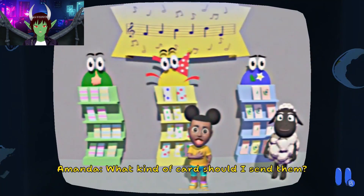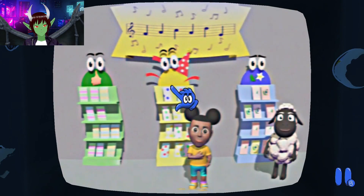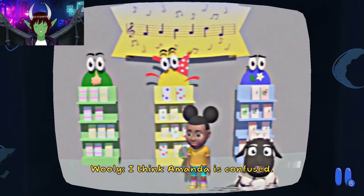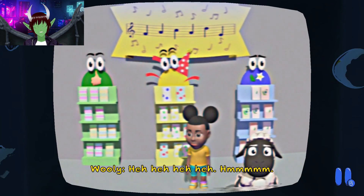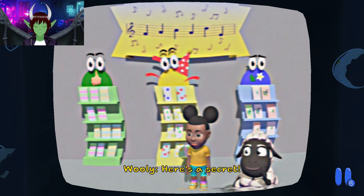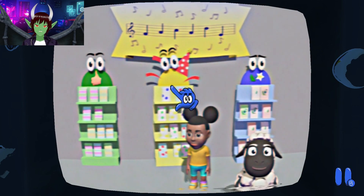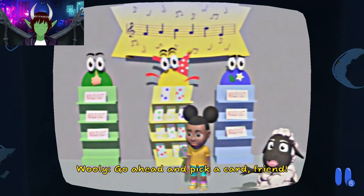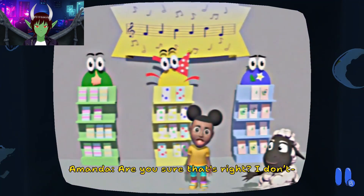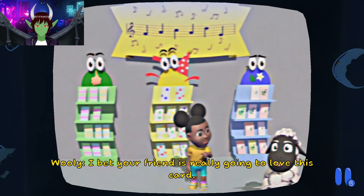Something bad happened — this is getting creepy already. I think it's a birthday card. Maybe I was supposed to pick the birthday card. She looks confused. Woolly is going to give us a tip. He's trying to help — okay, why are you trying to help this evil girl, Woolly? You need us to escape probably. Let's pick the birthday card.